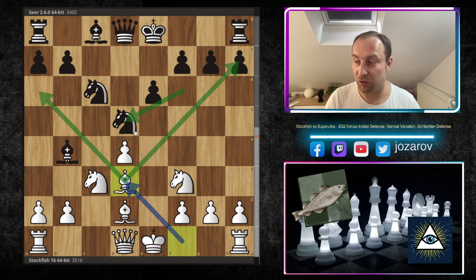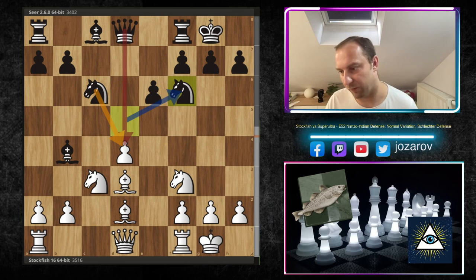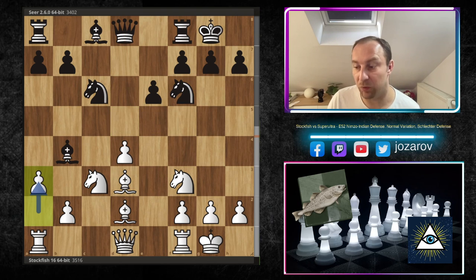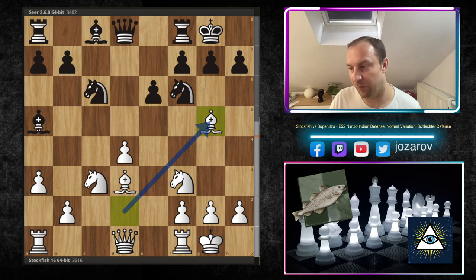A downside for black is that when the knight plays the blockade on d5 against the isolated pawn, black has left the protection of the h7 square. You cannot get everything — you cannot defend basically everything. After bishop to d3, kingside castling by both sides, then knight to f6, putting more pressure against the isolated d-pawn. We have a3 kicking the bishop. The Seer engine stays active with the bishop on a5, and then bishop to g5, hitting the knight on f6.